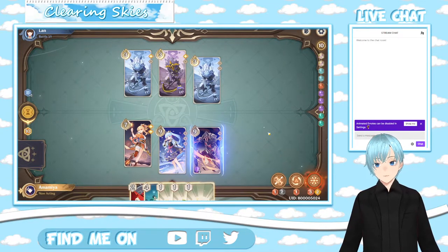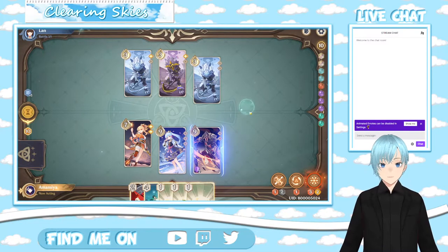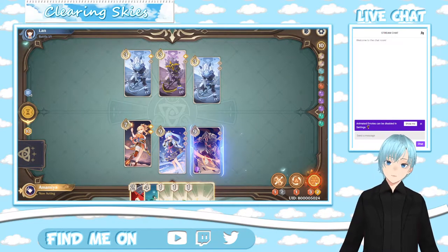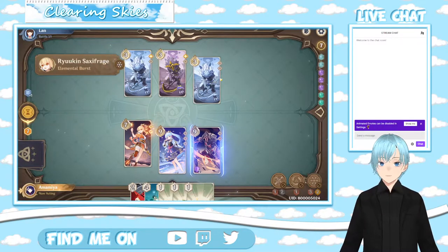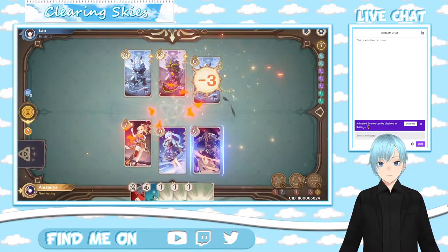I use Paimon to create two Omni Elements, which will allow me to use Ryukin Sexy Fraje — how do you even pronounce it?